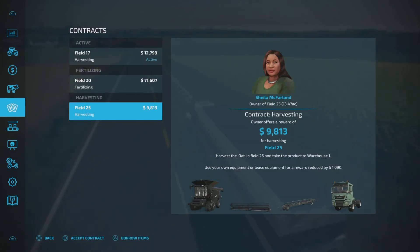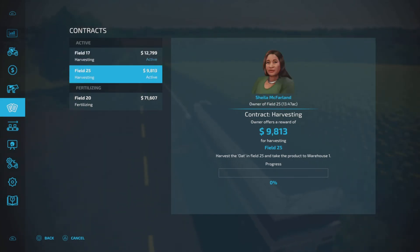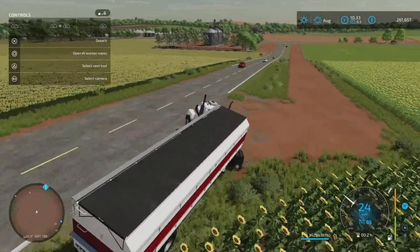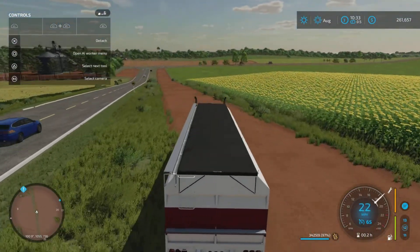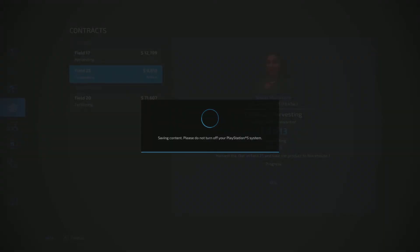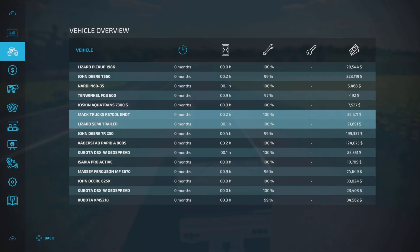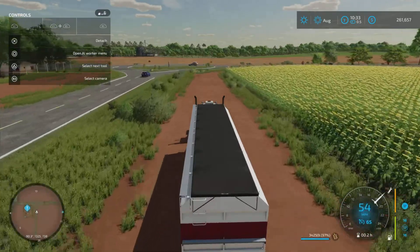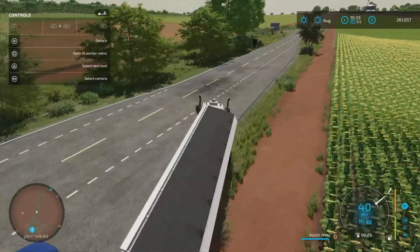I want to accept both of these harvesting contracts. Both of these we want to bring to Warehouse 1. We should actually make money off of this, considering we bought it for less than we would be selling it for. So we're gonna be harvesting both of these. We can start on field 25 and then move down to field 17. Field 25 is right next to our base of operations. Why is this truck too big? There's like no weight to it.